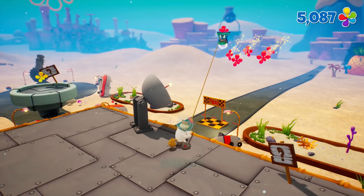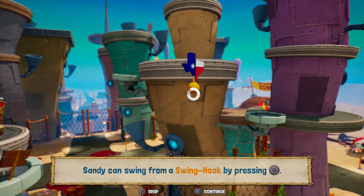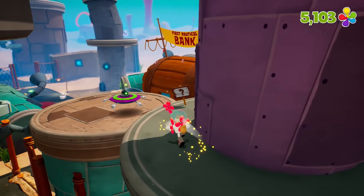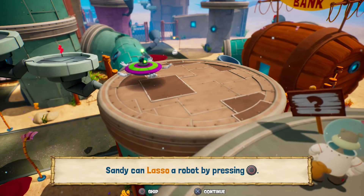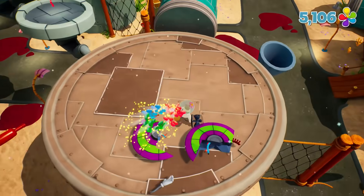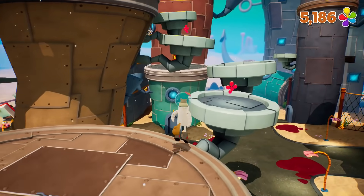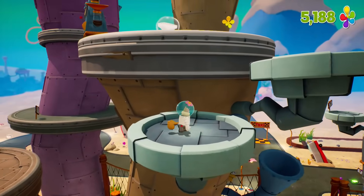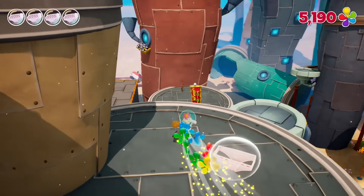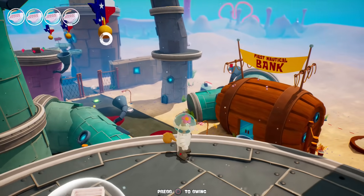We've got some long distance action with Sandy now. Sandy can swing from a swing hook by pressing circle — that's awesome, just really, really handy. Sandy can lasso a robot by pressing circle — we'll do that in just a moment. We already actually lassoed a robot before, but we're doing it again. There's another one — where did that come from? Let me quickly take that guy out. I can just karate chop it, but watch out, it's going to explode. I can see there's another sock over here.